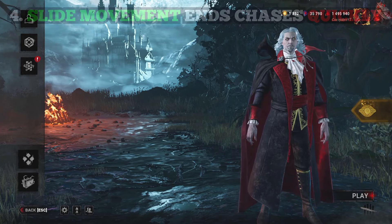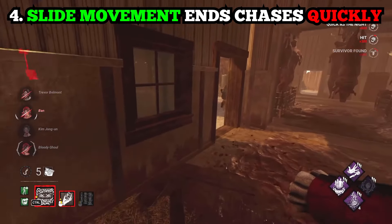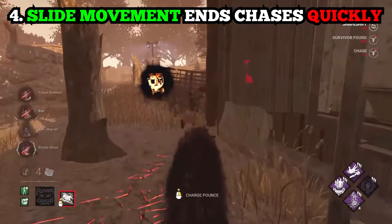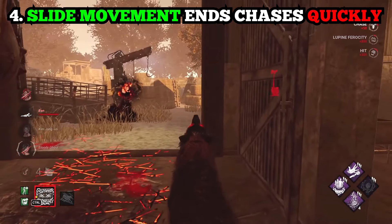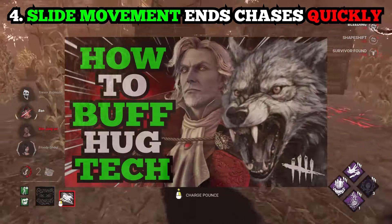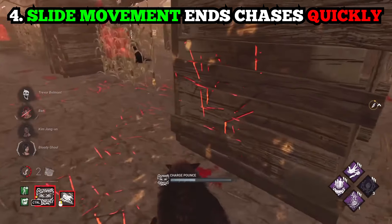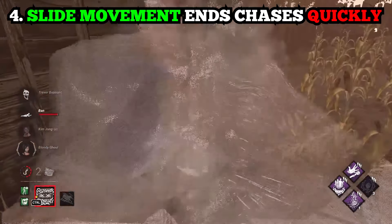This is the slide tech or slide movement. If you didn't know, this is something that can end chases quickly. What I would recommend is: if you know a loop has a certain funnel or a certain way, you can pre-fire that pounce attack, do a 180 around a corner, and you should be able to get some really good hits. I have a video out on that — the slide movement is really strong, check it out.